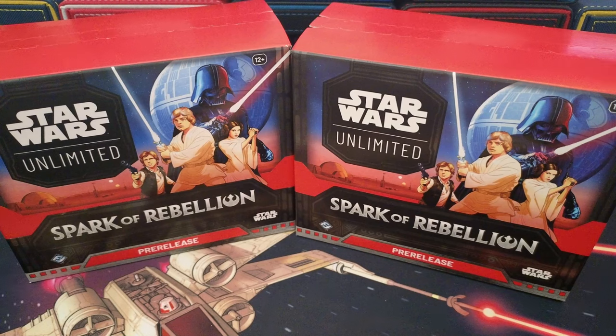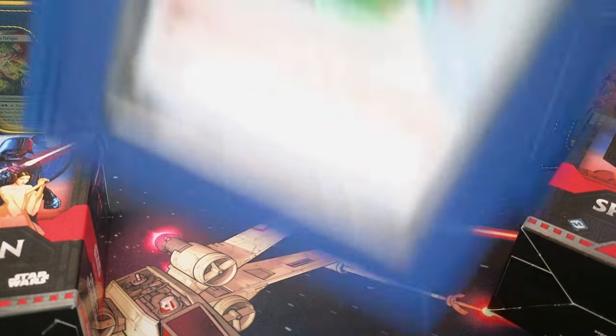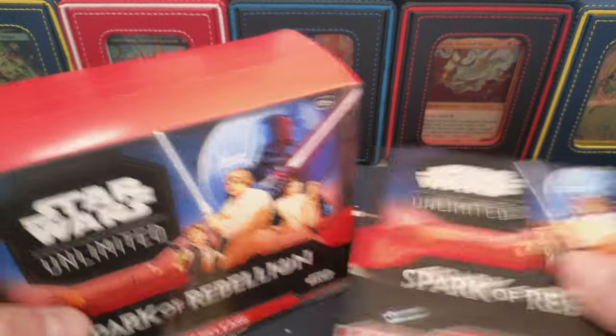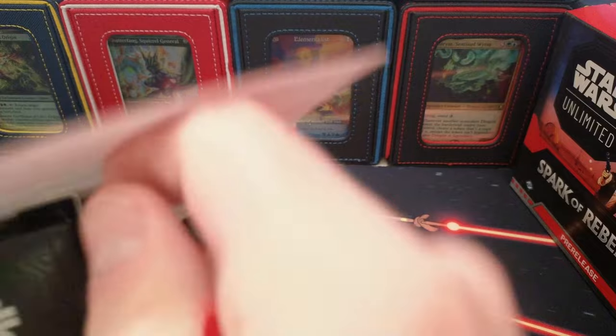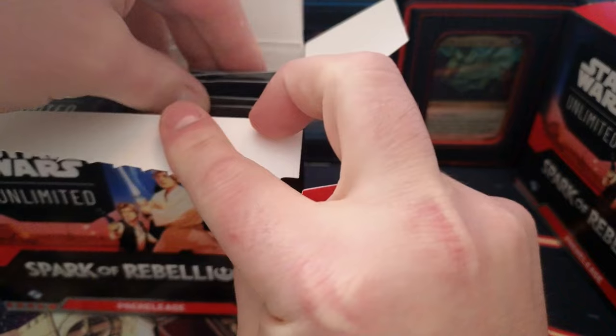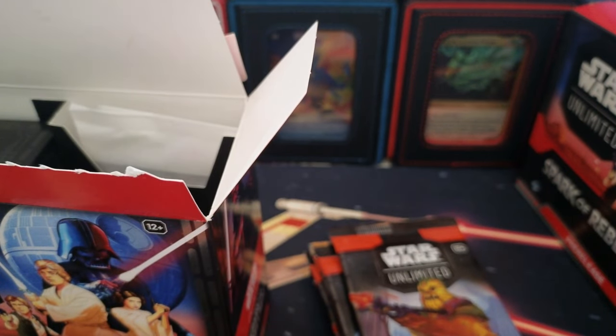What's going on everybody - doing a little Star Wars pre-release opening today. We got the play mat here, I got my deck, my deck box, going after some pre-release and I've got a couple boxes to crack to show you guys. I'm not going to do prices in the video today because prices are just too unknown, but we're going to go through - I'll show you guys what cards to look for, what looks interesting, what's in the pre-release kit box. We got our six booster packs.